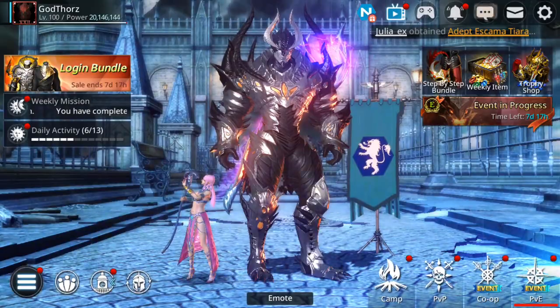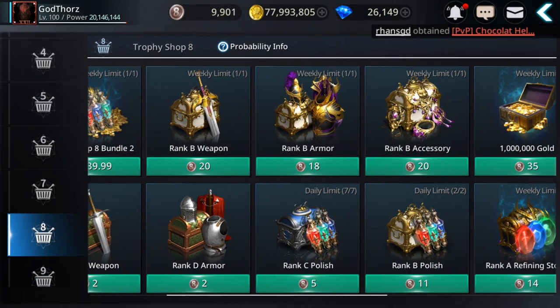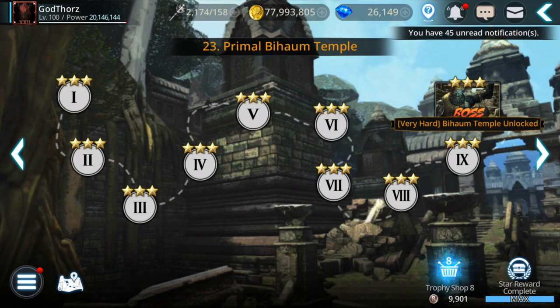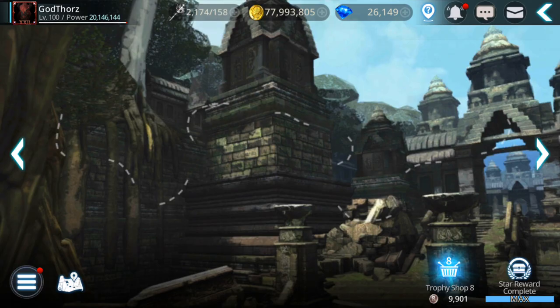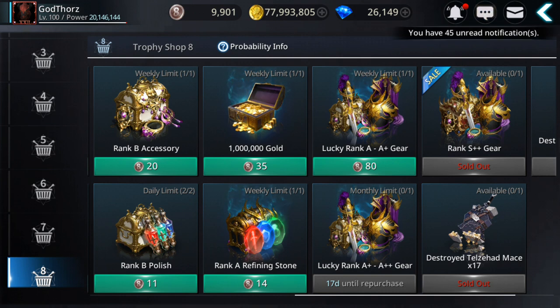Adventure trophy shops. From Trophy 8, you can get your first free S++ gear — one per each character. And if you're lucky, you can also buy one time per month a Lucky Rank A plus to A++ gear. So one time per month from here you can also get an A++ gear if you're lucky. Trophy 8 unlocks when you beat stage 2110 and reach that point. From there you farm the Trophy 8 coins because you need them to buy your first free S++ gear, and you can do this on all characters.